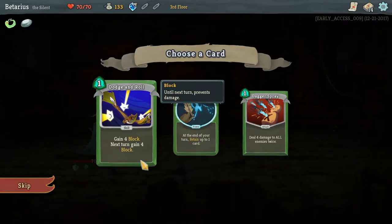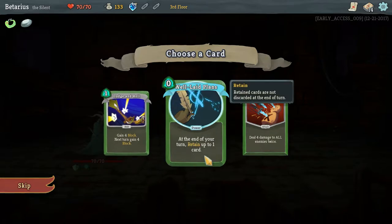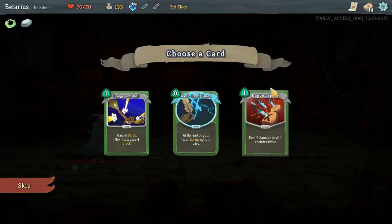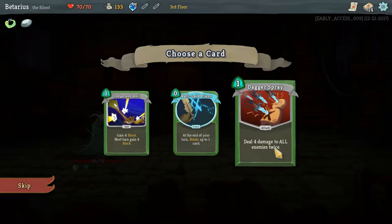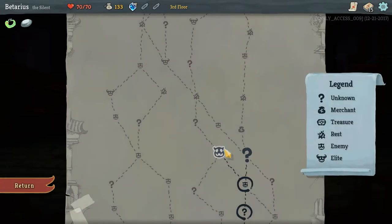Got my gold back, got 12 more gold. Gain 4 block next turn — kinda like that. At the end of your turn, retain up to 1 card — that would be kinda good. Deal 4 damage to all enemies twice — we're not facing multiple enemies yet, so I'll hold off on that. I'm gonna get Well-Laid Plans; I do like the option of retaining cards.